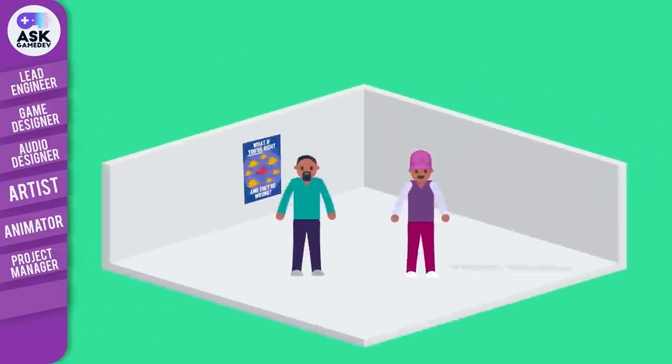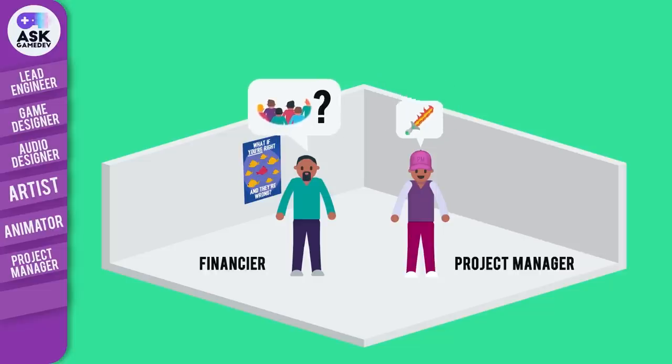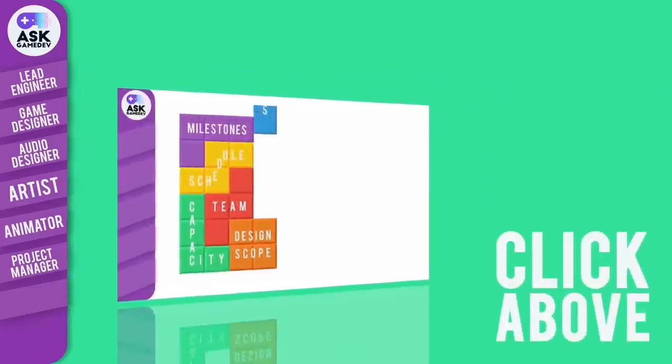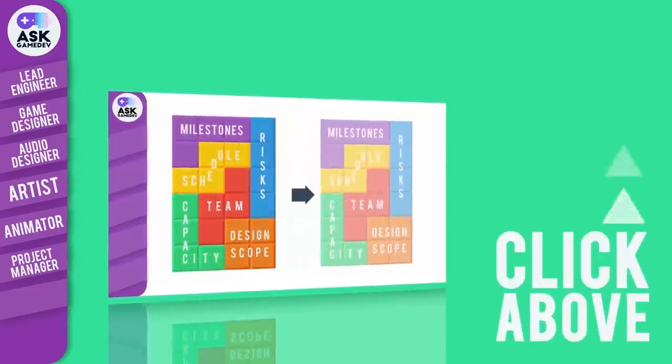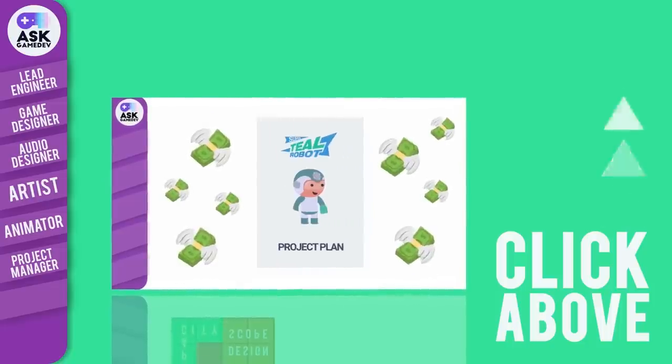For larger teams, a project manager typically reports out to financiers and external stakeholders on the progress of the team and how the team plans to work going forward. A good project manager handles external questions in a way that allows the team to focus on building great games. If you want to learn about how to improve your project management skills by building a professional quality development plan, check this video out.